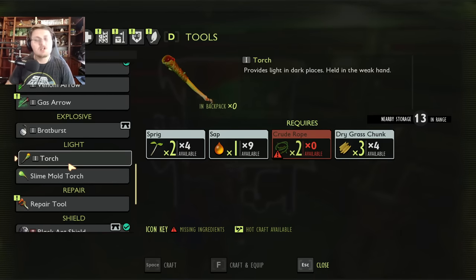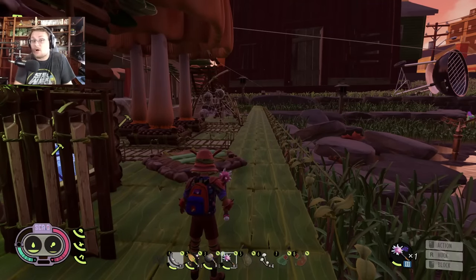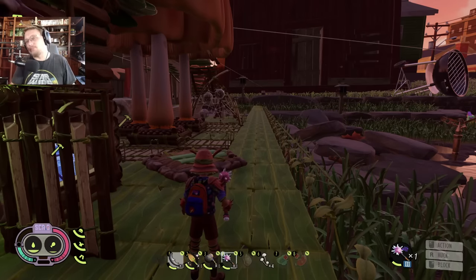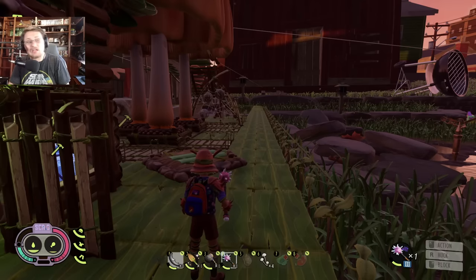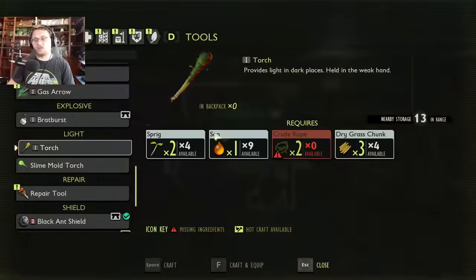Think about it: in the last update we got the black anthill, which is a notoriously very dark area. It's only lit up in some parts because of a base inside of it. I highly doubt they're going to put a base inside of a termite hill in the following update — so you're probably going to need light to explore all these new areas. From the small bits of gameplay we've seen, the termite hill is actually super dark.